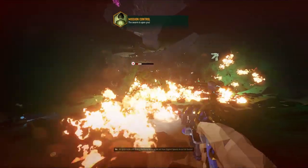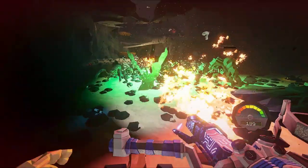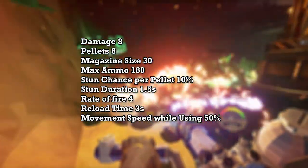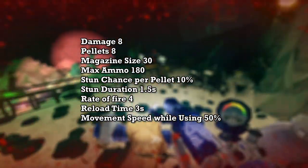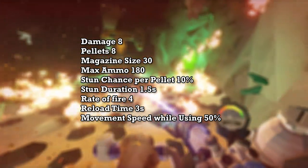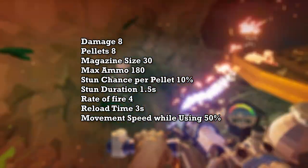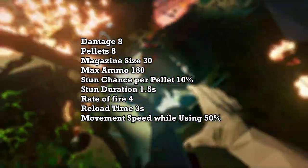Now the stats. The stats are almost the same as the Warthog with a few changes. The damage is 8. The magazine size is 30. The max ammo is 180. The stun chance per pellet is 10%, and it doesn't proc through weak points — you can proc it anytime, as long as it doesn't hit heavy armor. The stun duration is 1.5 seconds. The rate of fire is 4. The reload time is 3 seconds. And your movement speed will go to 50% when you're using it.